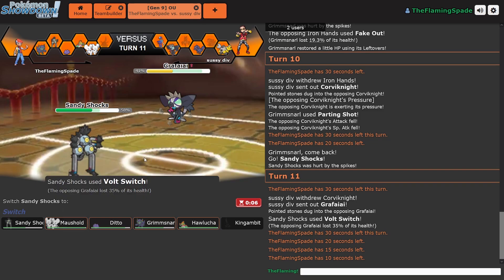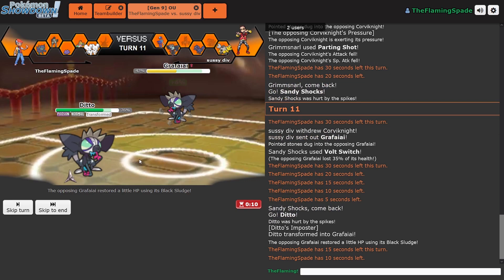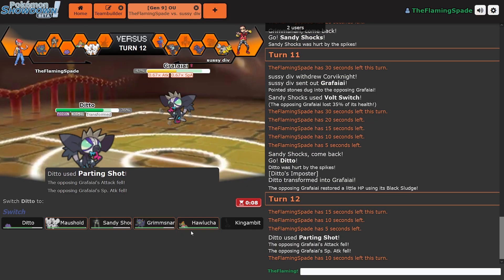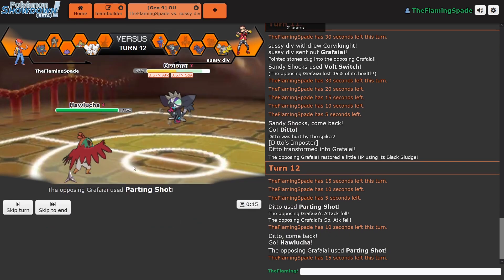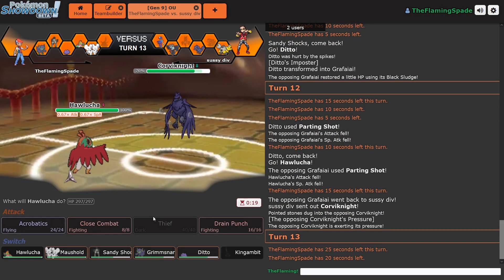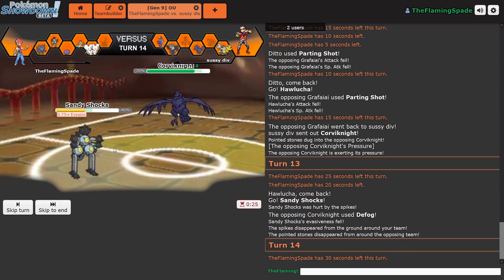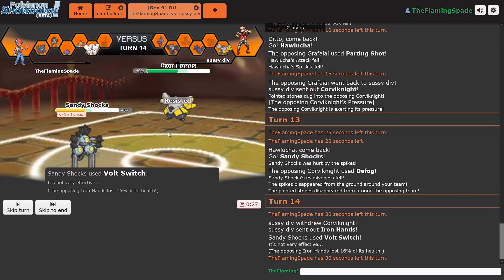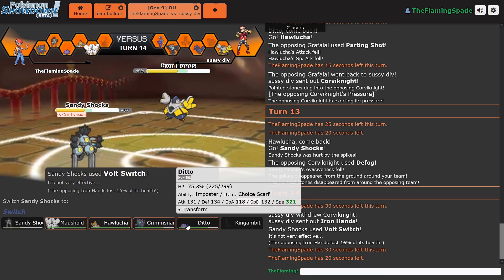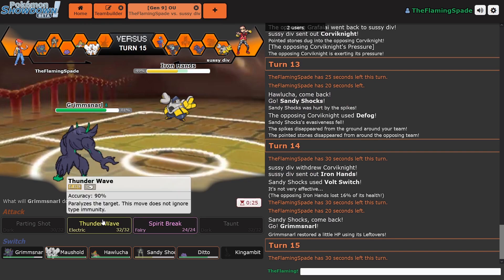If I go into Mouse Hold now... he's gonna go into Corviknight. I'm running out of time, it's so hard to make these choices. Super Fang. I'm gonna Parting Shot here because I don't want to get my item knocked off. But if Hawlucha gets his item knocked off, that's fine, so let's go into Hawlucha. It's not gonna do anything in this match anyways because of the moveset I have here. Let's go into Sandy Shocks. It goes for default — that's fine. New Volt Switch. It goes into Haruyama. I'm going to just go into Grimmsnall and double Parting Shot.